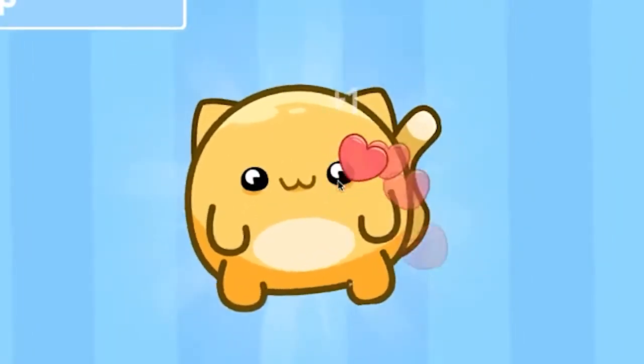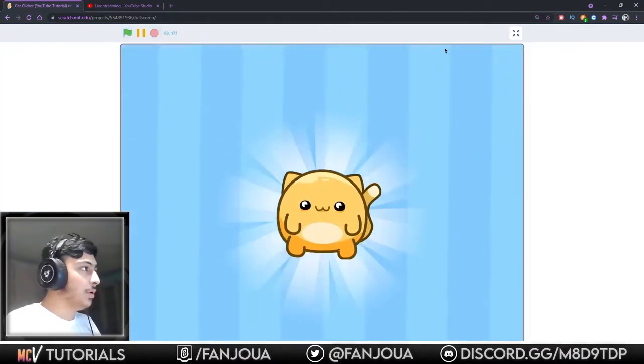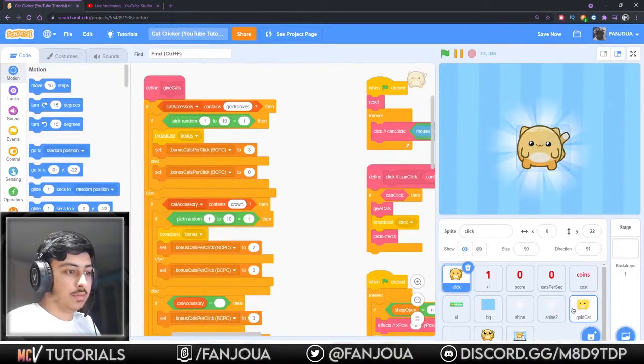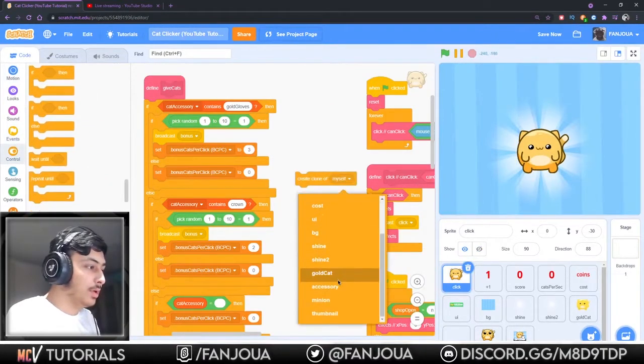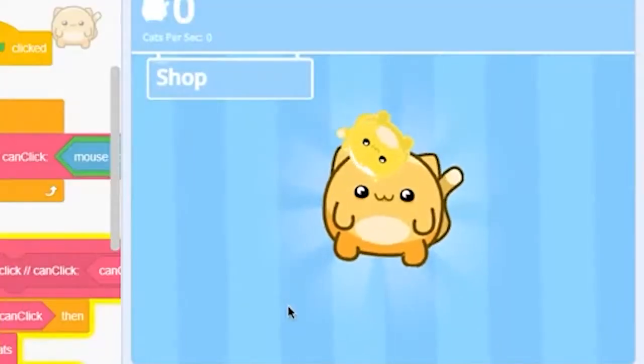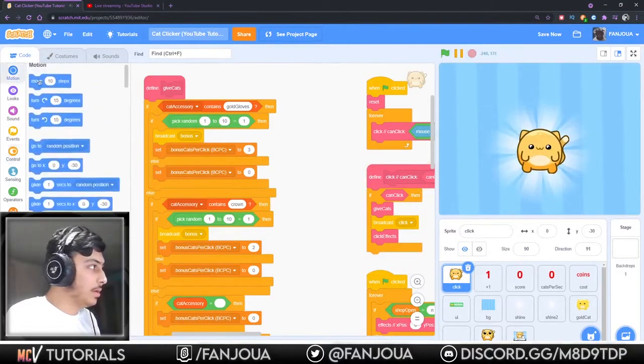Let's make them bigger. It's not looking good - yes, and this one too. That should look good. Yeah, this is looking good - I think this looks better. So the golden cookies, let's spawn and see what's wrong. Let's make a clone and see - create clone of myself. Oh sorry, gold cat. Okay, this is moving when I click - that was good.